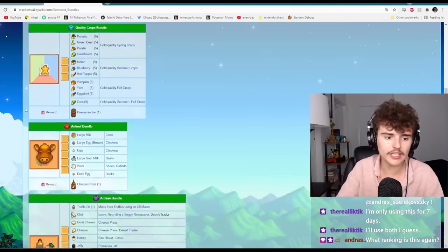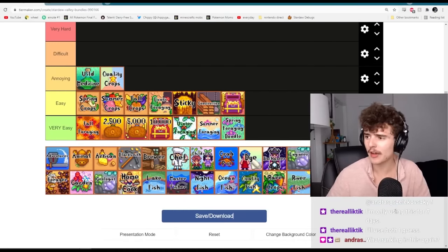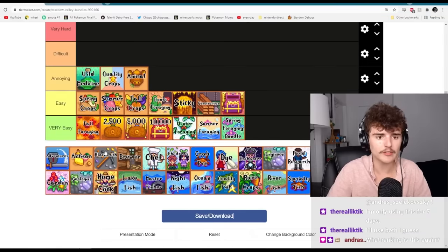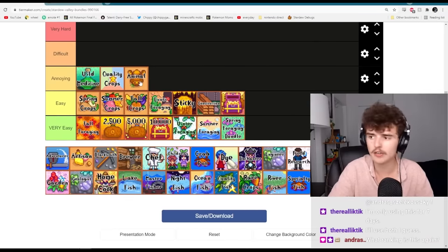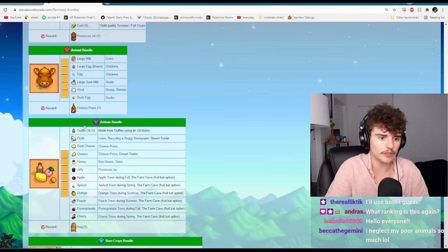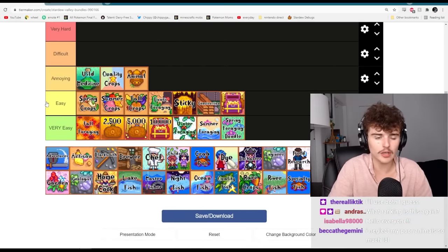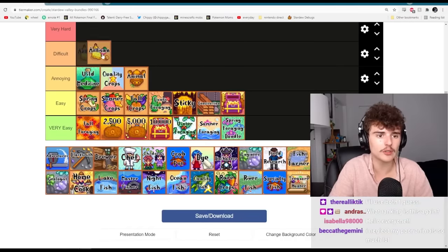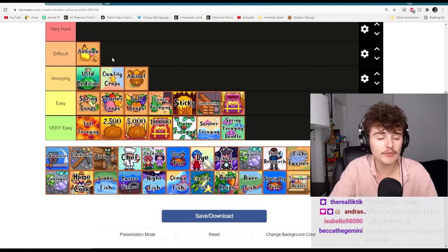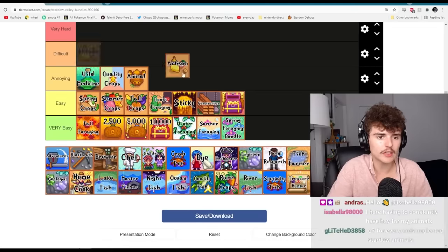The animal bundle is easy, but I personally never really cultivate animals. I find them sort of unprofitable, and the coops are annoying to take care of. For the artisan bundle — a similar problem — you need to get pigs, which can be expensive. The artisan bundle is only difficult if you don't have the fruit bat cave. I always pick the mushroom cave, so I always find it difficult. But if you have the fruit bat cave it's pretty easy, so I'll put it in annoying.